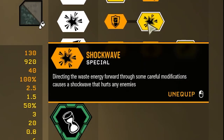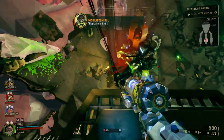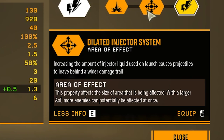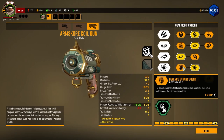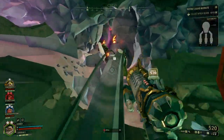Tier three lets you add a stun chance to enemies near the shot's trajectory or apply a fear effect — I like the stun since stunned enemies are easier to kill. Tier four gives you reduced damage while charging or a shockwave blast alongside the normal shot that damages enemies directly in front — I prefer the shockwave to keep pressure off when enemies get close. Tier five includes Necrothermal Catalyst for an explosion on kill, Electric Trail which adds an energy trail that damages and slows enemies, or Dilated Injector System for increased shot radius — I'd go for Electric Trail for sustained damage after the shot fires.